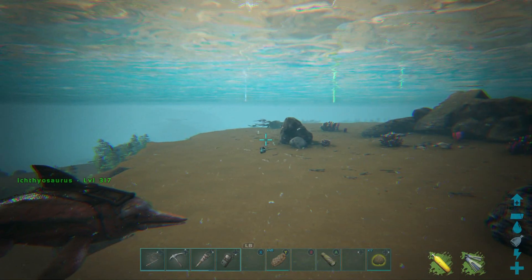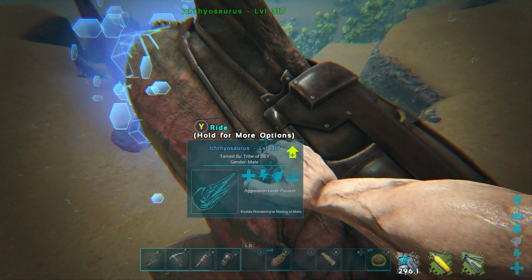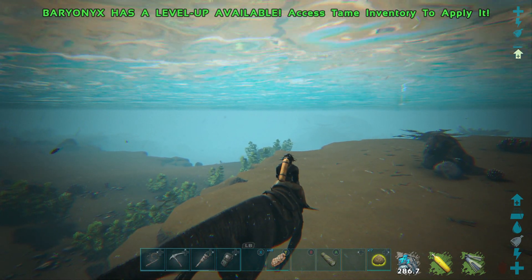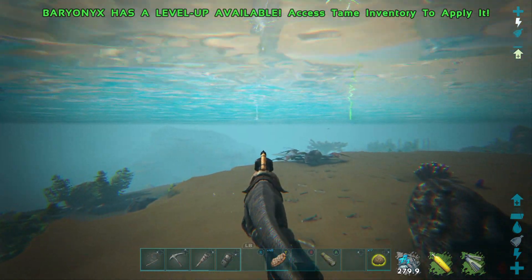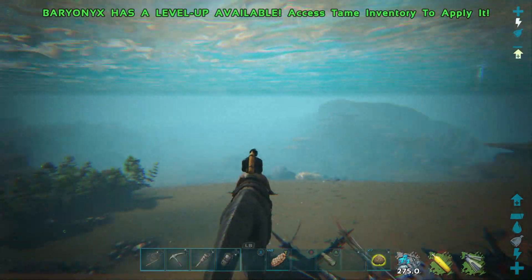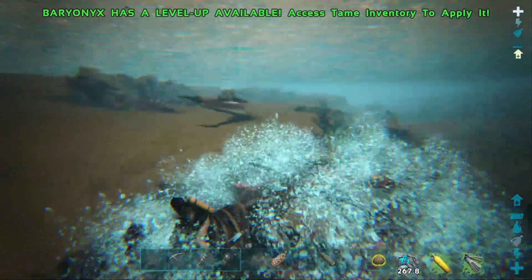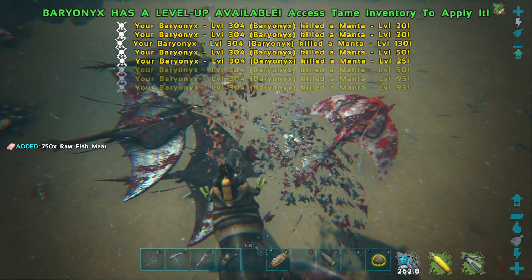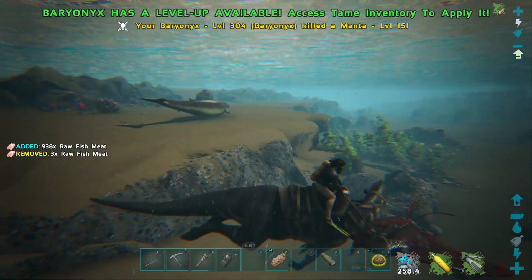Once you find your Basilosaurus, throw out your Baryonyx and cryopod your dolphin. Make sure you've got your exceptional kibble or preferred taming food in the last quick slot of your inventory. Then it's time to deal with the Mantas — take their aggro, tail swipe all of them, they all get stunned, and they're goners instantly.